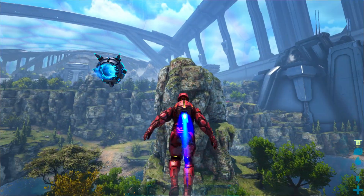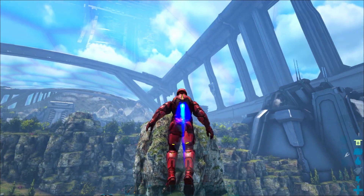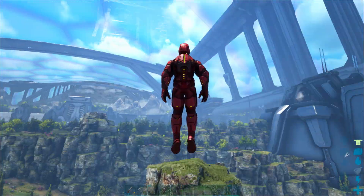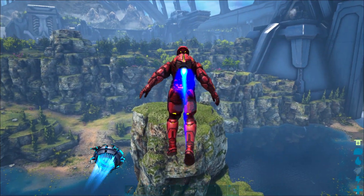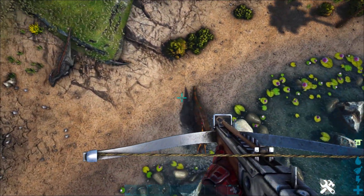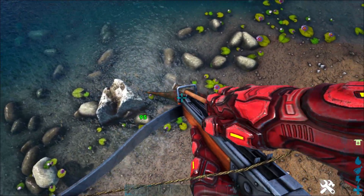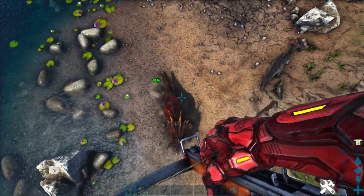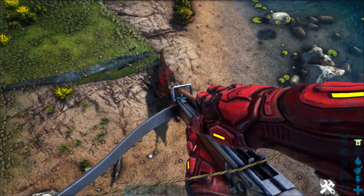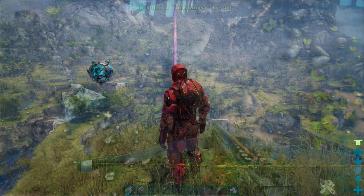Remember the days when we would build a thatch hut and a raptor or something would smash the whole thing and completely wipe us? That doesn't have to happen anymore. Find yourself a nice flat plateau out of the way, hover up there, and you can live totally safely with nothing attacking you. It's over dinos — I have the high ground. Also if you're hovering above a dino that doesn't have any ranged attacks, you can just shoot it with a crossbow until it's dead, no matter what it is or how strong it is.